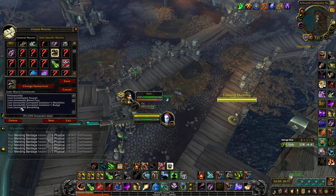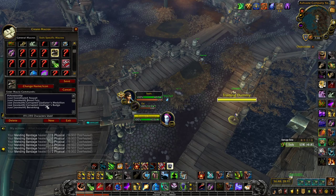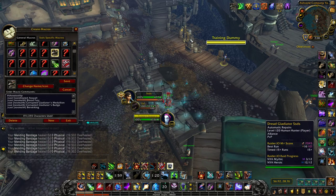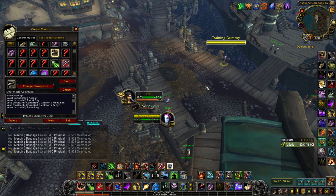Another good macro is the Coordinated Assault macro. Coordinated Assault won't take you out of Camouflage if you don't use any racials or trinkets, so I put no-stealth modifiers in. When I want to pop Coordinated Assault while in Camo but not come out of it, this works. I also specifically macro Medallion and Badge out of it separately — if the Drest'agath trinket is in slots 13 or 14 and included in this macro, it might randomly fire the trinket when I'm out of range, essentially wasting it.